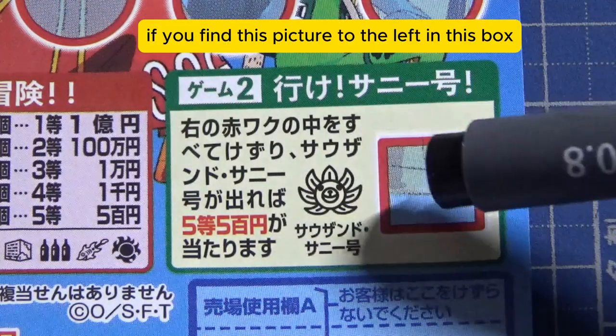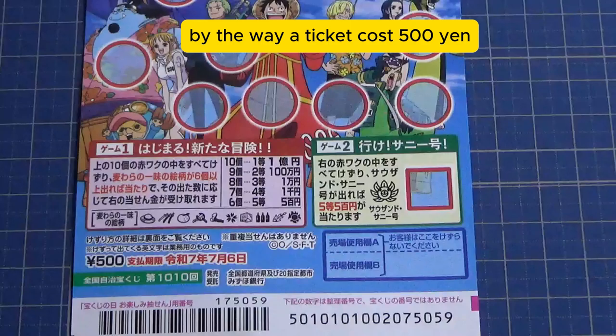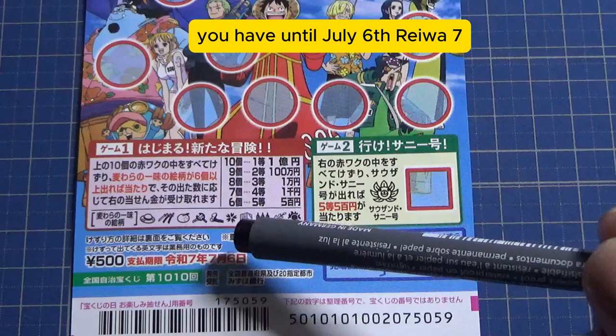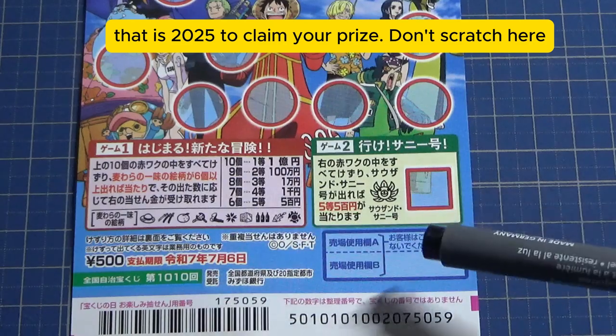Looking at game two, you scratch this red box — if you find the picture to the left inside this box, you win the fifth prize, Go Hyakuen. By the way, a ticket costs 500 yen, and you have until July 6th, Reiwa 7 — that is 2025 — to claim your prize.